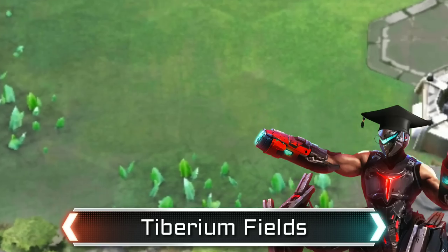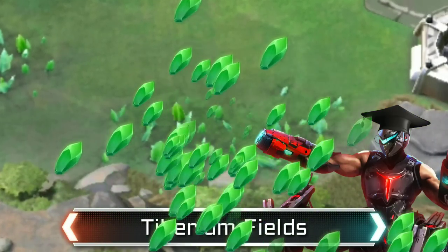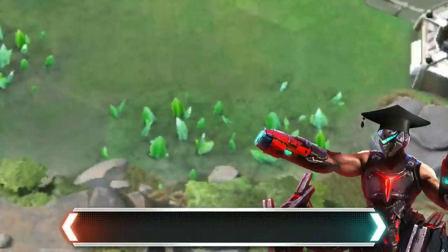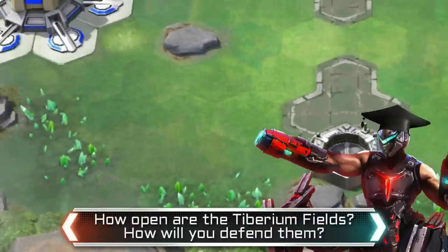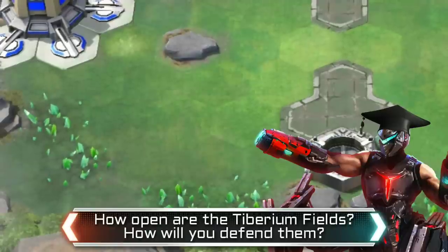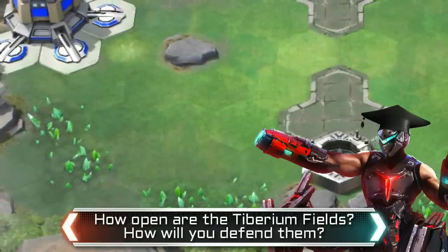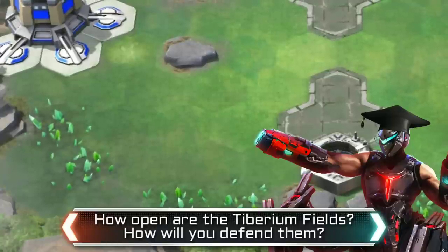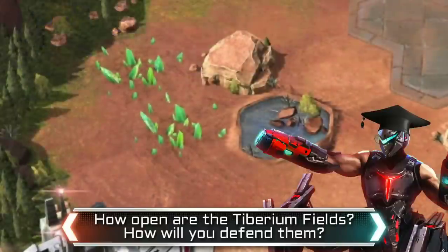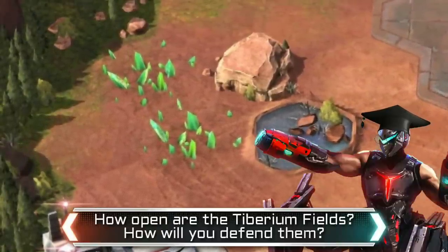Secondly, we have Tiberium Fields. These are where your harvester goes to collect that sweet green candy that funds your army. There are a few things to consider when looking at Tiberium Fields: how open are they, how open is the approach if your opponent decides to rush your harvesters, and are there good points to launch defence from? Tiberium Fields closer to your base are easier to protect, but fields close to pads can be defended whilst charging the missile, and fields hidden behind obstructions are safer for your harvesters.